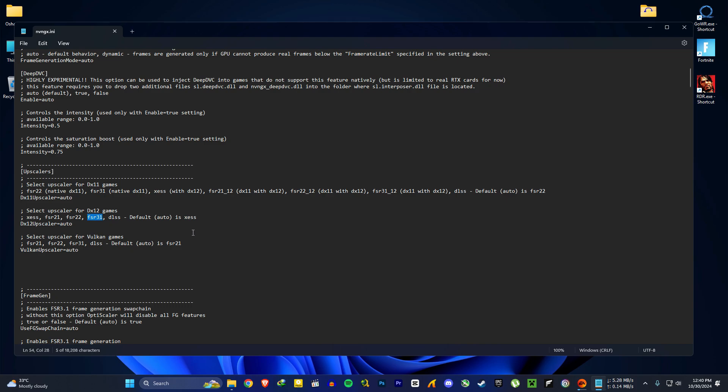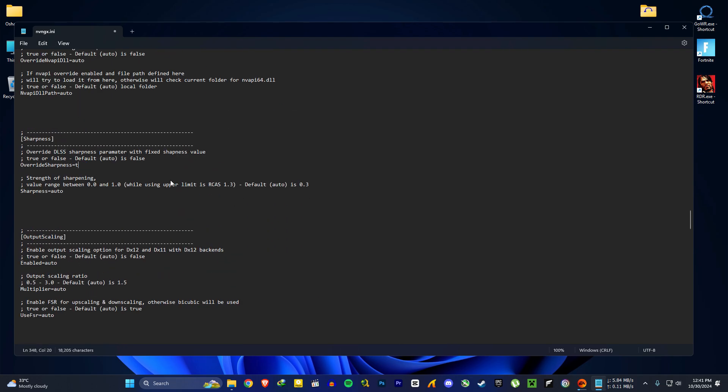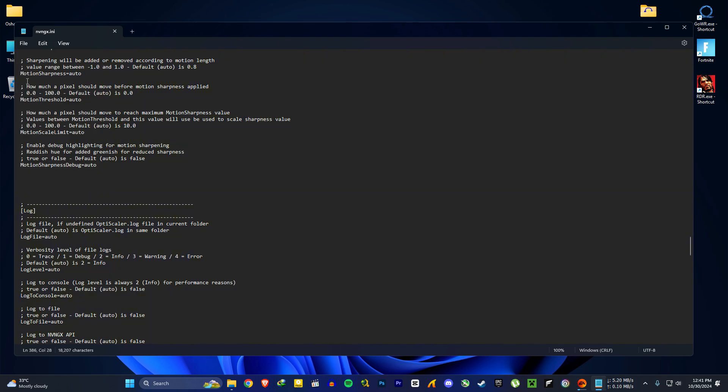Scroll down and find the upscaler section. FSR 3.1 isn't working for me — if you want, you can try putting FSR 3.1 in here, but if it doesn't work, just use auto. DLSS gives you the best image quality but lower FPS. You can use FSR 2.1.2 or 2.2 as well. Try different things and stick with what you like. If you are an RTX user, DLSS is best for you. I'm just changing some sharpness values to make the game look more crispy. After that, save the file and exit.